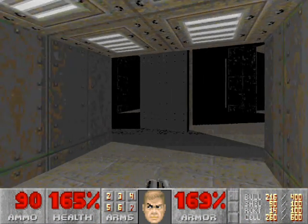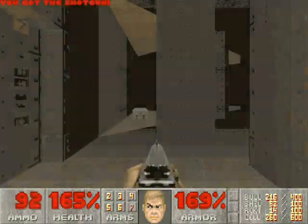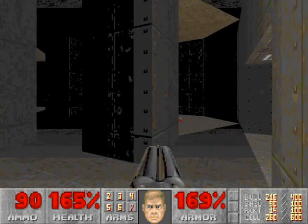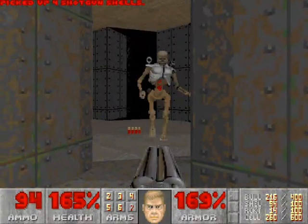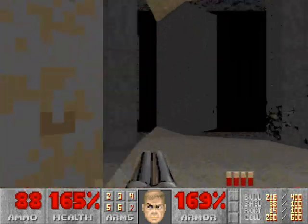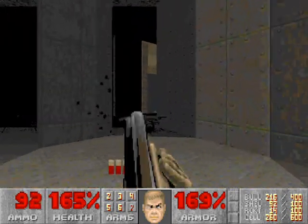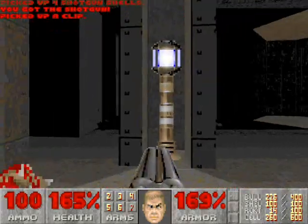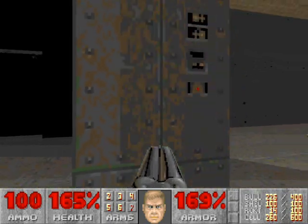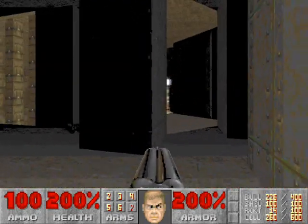When you fire a shot in this room, a number of shotgunners will come for you, so just wait on the left side for two more to come. There is also a revenant in this starting room — you want to make sure he dies; use the pillars as cover if you need to, then go around and kill the remainder of the enemies behind the pillars. Once they're all dead, somewhere on the left side of this room there is a pillar with a panel on it. You can lower it for a secret, which is a megasphere — it gives you 200% health and 200% armor.